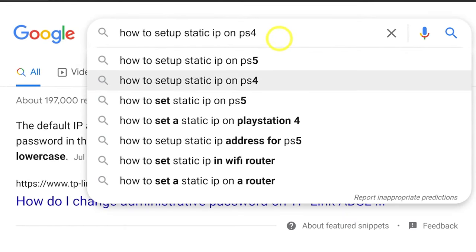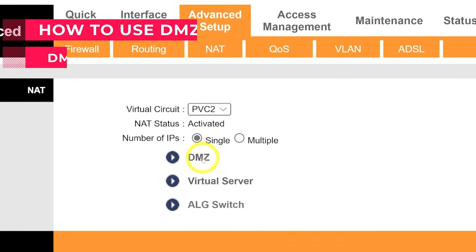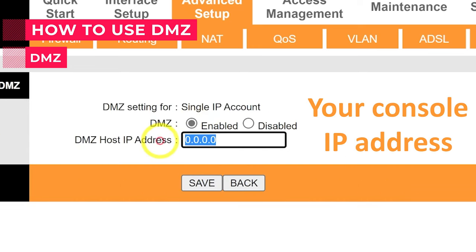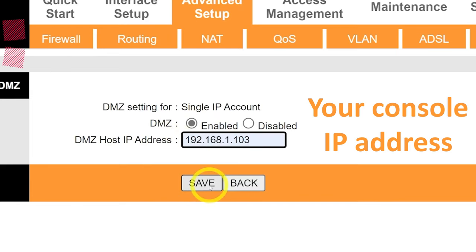There is also something called DMZ. This option opens all ports for a specific device. You can find it in your router for a simple setup — enter your console or PC IP address, save and restart the router. It does the same thing but for all games at once, and you don't need to do port forwarding anymore.